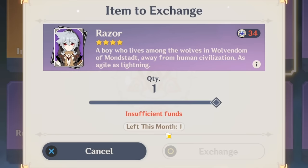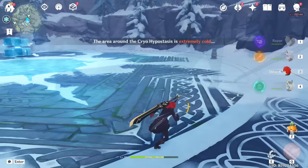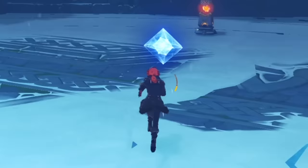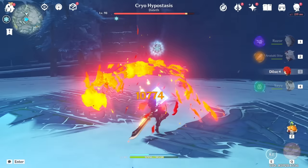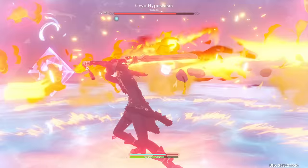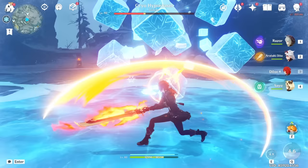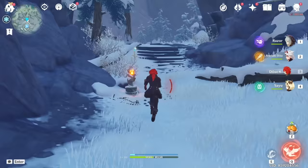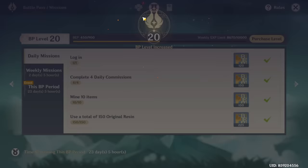We're going to use the Cryo Hypostasis as a damage test, cherry-picking on the Melt reaction. 10K, well that's alright I guess. 25K - that's pretty good considering the lack of food buffs. Definitely with a Black Cliff Greatsword Diluc can deal even more damage. Wait - level 20 Battle Pass grants us a free wish, then we can use this wish to buy the final Intertwined Fate for the month.